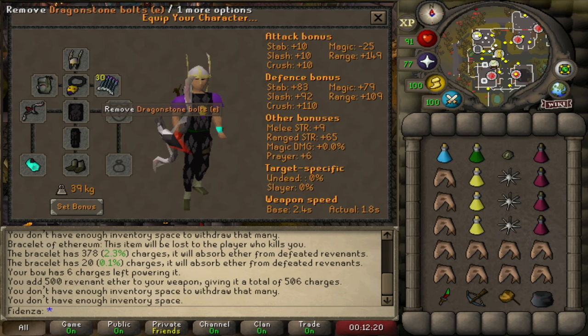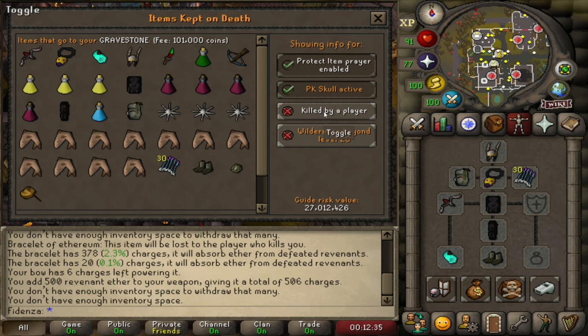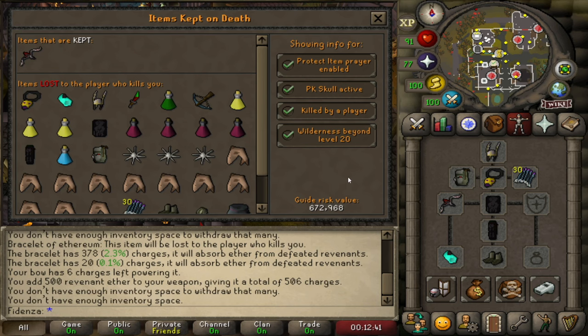We also have Dragon Soul Bolts because I brought a Rune Crossbow, and just switch up the helm — not much of a change. Inventory is pretty much the same; this should be a Shark, but you get the gist. The budget setup risk was 300k, and this higher risk setup is about 600 to 700k, not including the loot we're going to get.